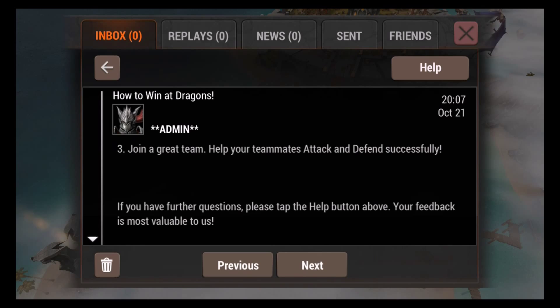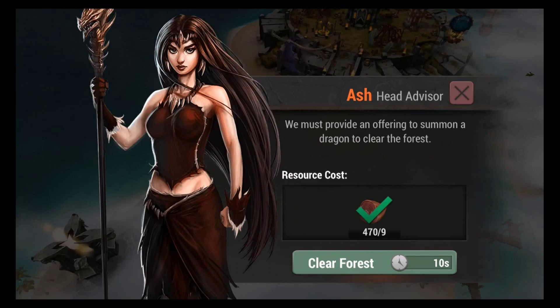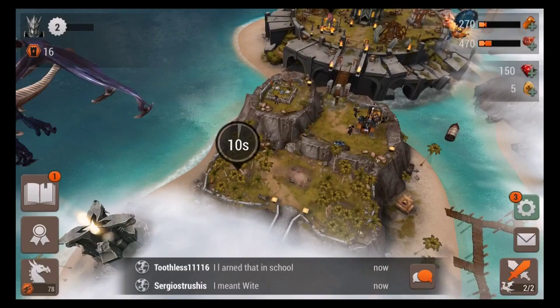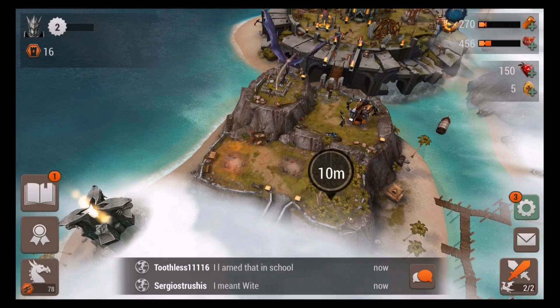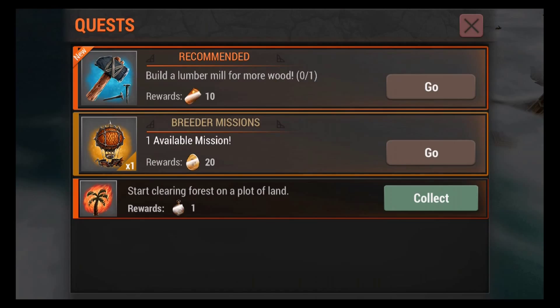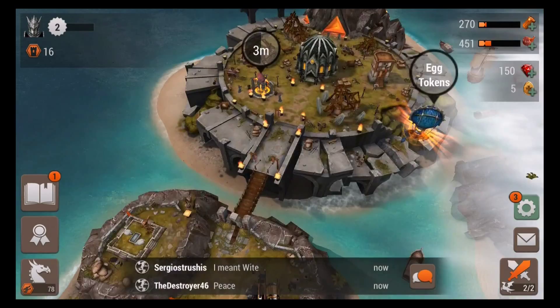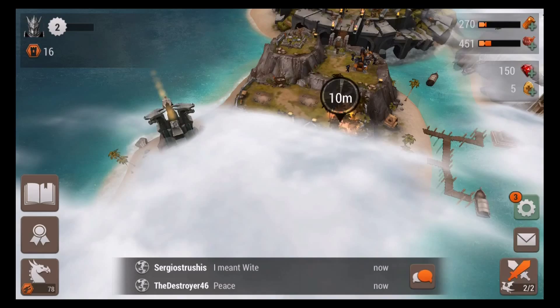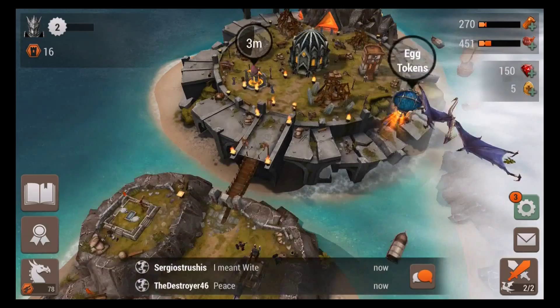Let's clear the next forest — this one will take 10 minutes. You always want to have your forest clearing going at all times if you have the food for it, since it doesn't take up any of your builders. We get a timer for doing that — timers can be used to speed things up.